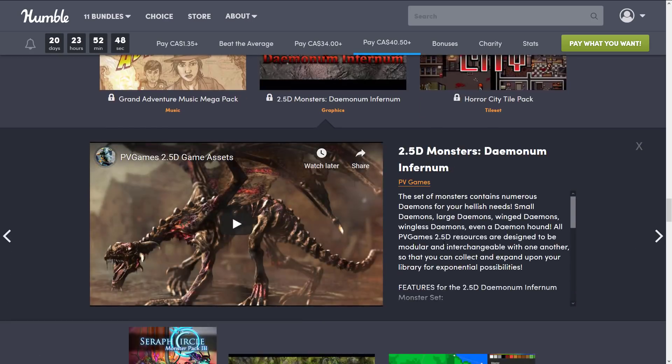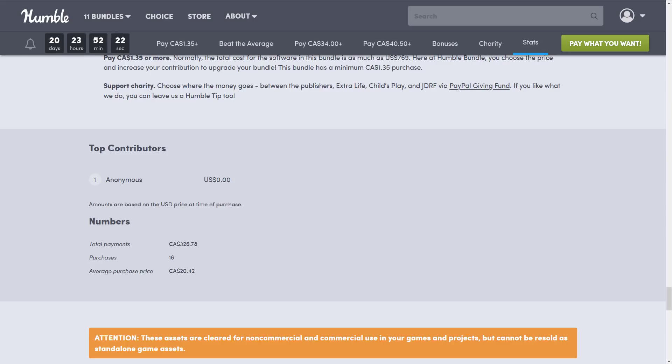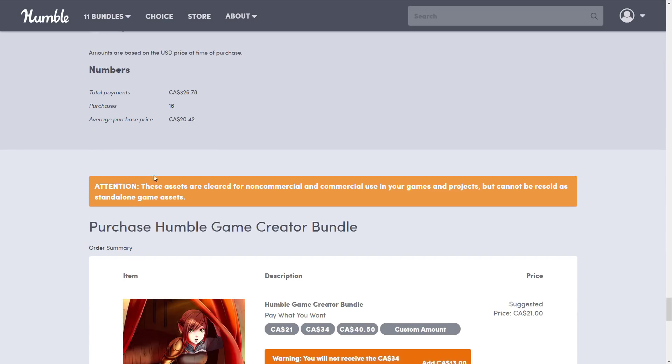If you're interested in any specific item, click the link and you'll get details of what it's all about. Everything is hosted on Humble and you can download anything directly from their servers. Regarding license details: these assets are cleared for non-commercial and commercial use in your games and projects, but cannot be resold as standalone game assets. You can make a game — commercial or non-commercial — and ship these assets with it, but you can't publish them to the Unity store, host them on the Godot site, or host them on your own website as assets. You have to use them in a derived work such as a game. Quite reasonable on the whole.